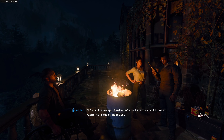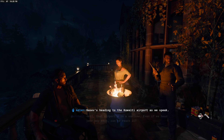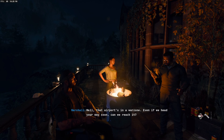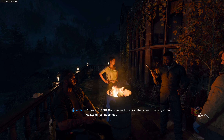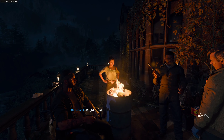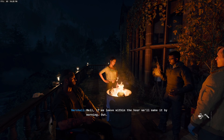Pantheon's activities will point right to Saddam Hussein. Gusev is heading to the Kuwaiti airport as we speak — but that airport's in a war zone. Even if we head that way soon, can we reach it? Adler has a CENTCOM connection in the area who might be willing to help. If they leave within the hour, they'll make it by morning.